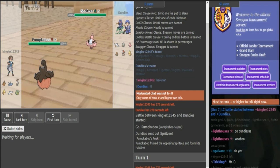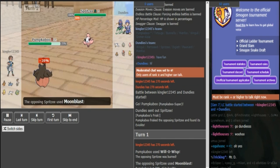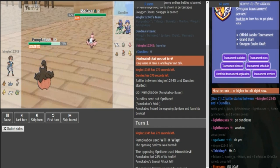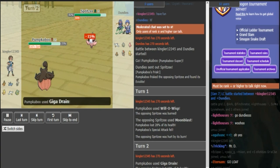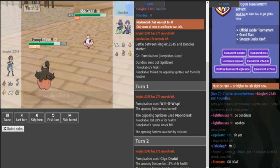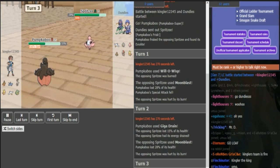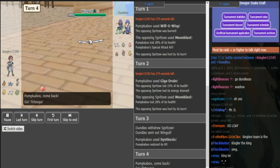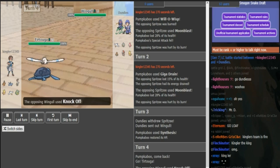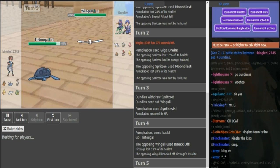Pumpkaboo versus Spritzy lead. Now this Pumpkaboo is definitely the fat one, as you can see. It's just going to fire off a free Will-O-Wisp as the Spritzy goes for Moonblast, which does not do any form of damage. It loads a special attack drop, which kind of sucks. Now Dundies has a sort of free switch into Pawniard because it's a special attack drop. He can also stay in if he has a boosting move, or he just wishes up.